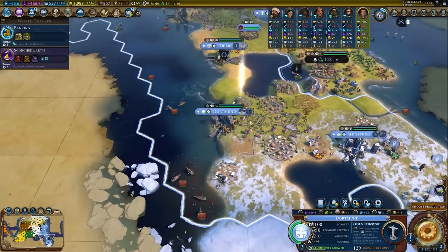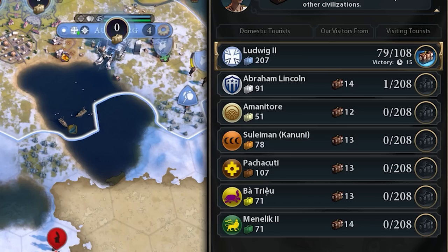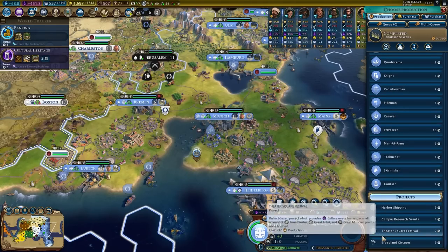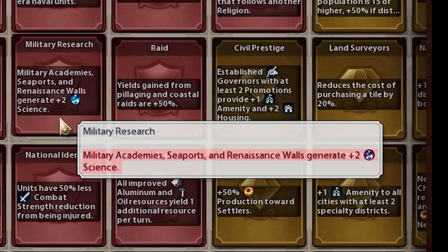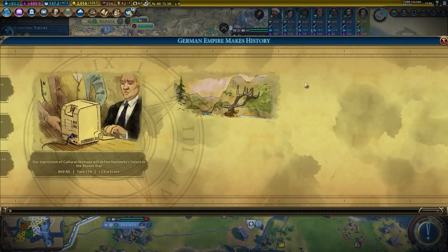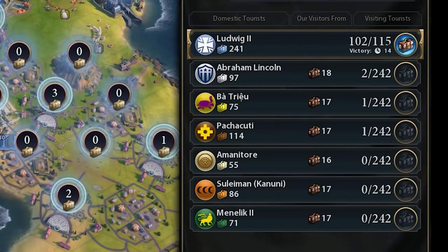Doing more min-maxing: building walls, placing down more construction sites. We're culturally dominant over everyone except the Americans and the Incans — the Incans are the biggest problem, they just generate so much culture. More great artists, more paintings, more stadiums that give tourism, more optimization. Another reason to build walls: you can get +2 science per renaissance wall with military research — we have 13 cities, so 26 science is a good boost. Cultural heritage to double tourism from great works of art and artifacts. Another national park, another painting — with all that we're up to 600 tourism per turn.